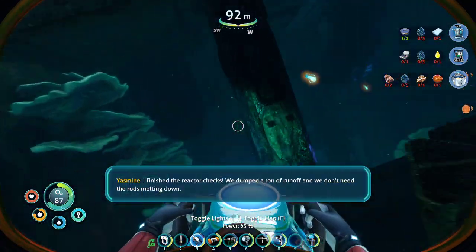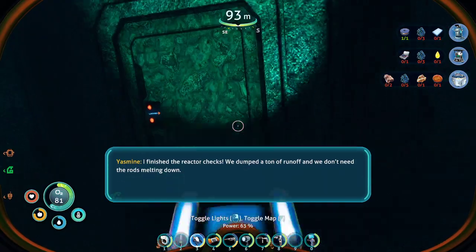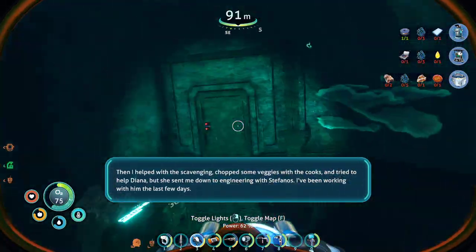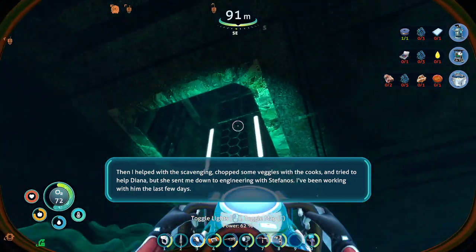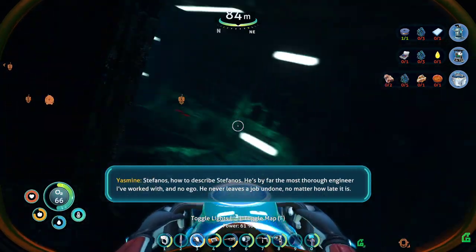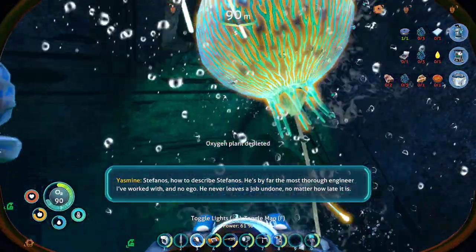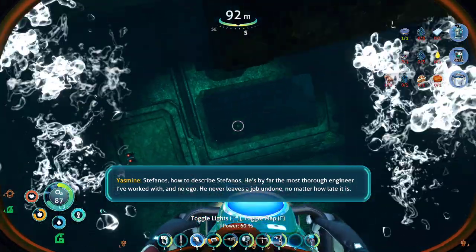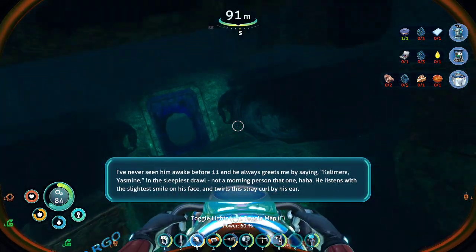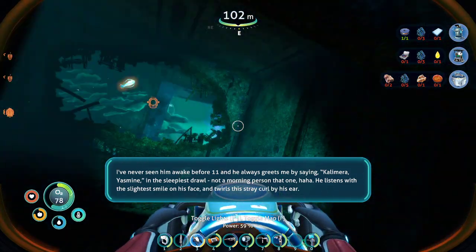I've finished the reactor checks. We dumped a ton of runoff, and we don't need the rods melting down. Then I helped with the scavenging, chopped some veggies with the cooks, and tried to help Diana, but she sent me down to engineering with Stefanos. I've been working with him the last few days. This wasn't the vent that I thought it was. How to describe Stefanos? He's by far the most thorough engineer I've worked with, and no ego. He never leaves a job undone, no matter how late it is. I've never seen him awake before 11, and he always greets me by saying, 'Galimera, Yasmin,' in the sleepiest role. Not a morning person, that one.